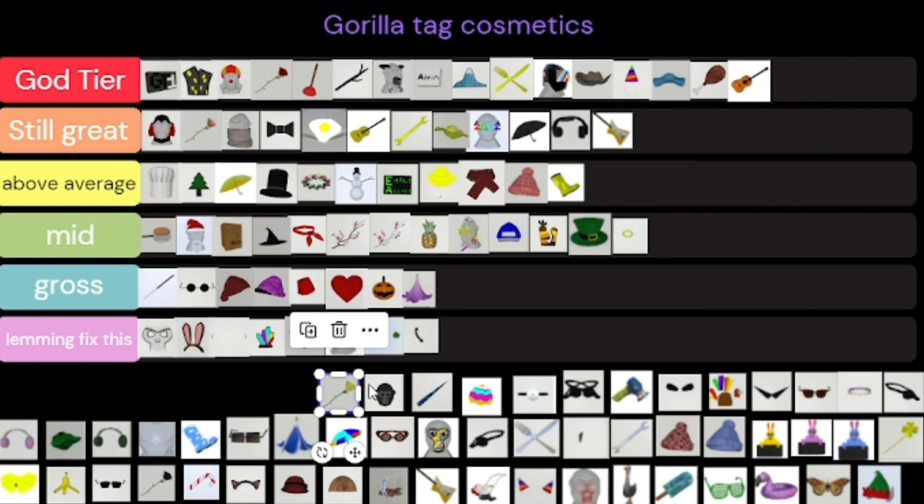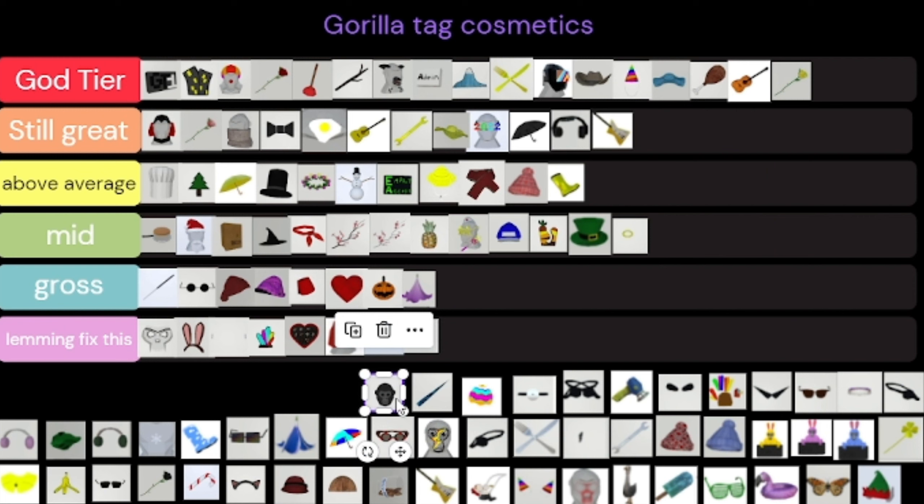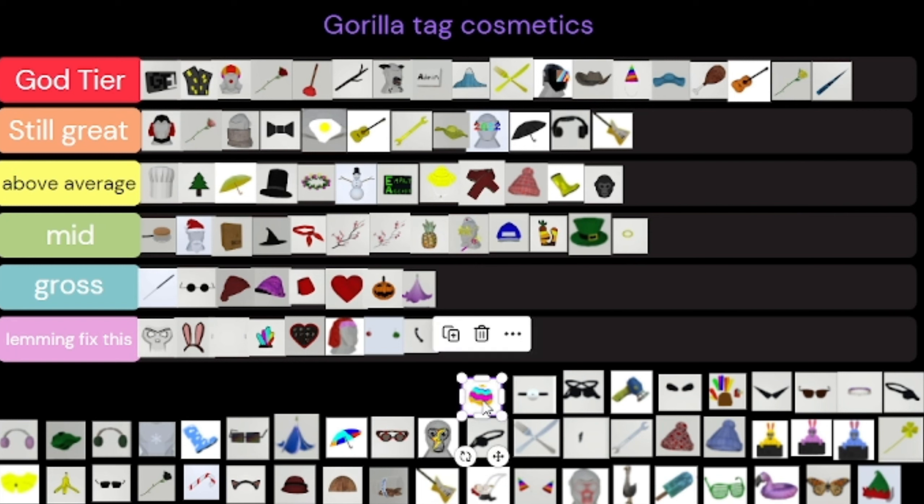The gold rose — this thing is scary but it still looks great, we'll put it in above average. The icicle is amazing, top tier cosmetic — also one of chip's. No bias here again guys, no bias.